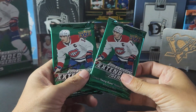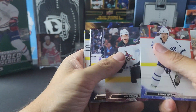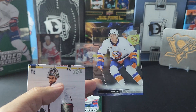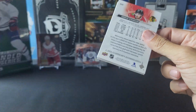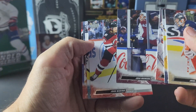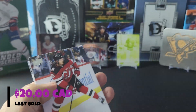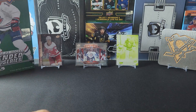Final two packs — got a Clear Cut of Zach Parise. And last pack — must be the penalty box variation of Josh Manson. Well there you have it! Thank you guys again for watching. Hope everyone has a great day and I will see you guys in the next video, thank you.